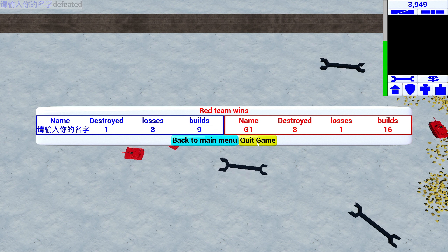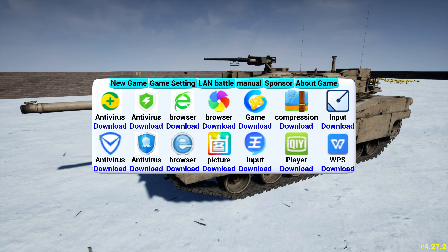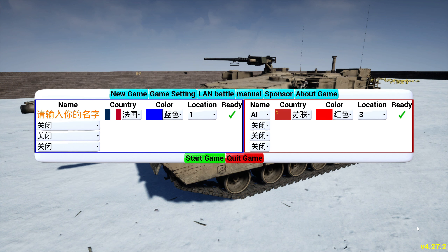I guess we're going to quit the game here — actually, let's go back to the main menu. You can check out the sponsors, such as Green Internet Explorer. I'm not going to click on any of this — this is probably just going to destroy my computer. Let's check out the about section. The developer says: 'I'm glad you can buy this game. This game is made with Unreal Engine and PBR materials. Players can choose either the French camp or the Soviet camp and destroy the enemy's buildings to win. This game is continuously developed — this is already version 4.272.'